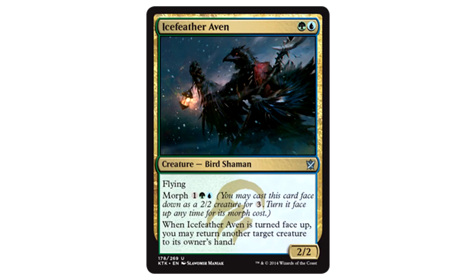Ice Feather Aven is one green and one blue for a 2/2 flying Bird Shaman with Morph. For one colorless, one green, and one blue, you can turn it face up. When you do, you may return another target creature to its owner's hand. Limited bomb, easily. The morph trigger here is extremely powerful, plus you get a flyer out of it. If they keep printing more relevant morph triggers like this, I'm gonna be one happy Temur player. Bird Shamans, man — like how pesky.